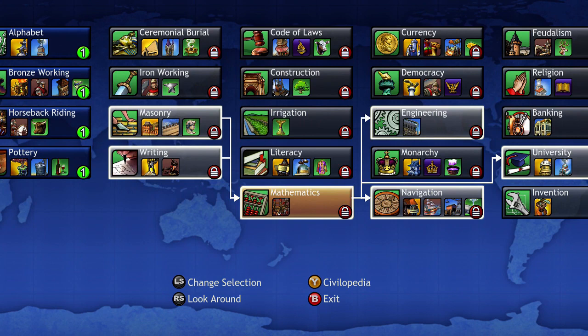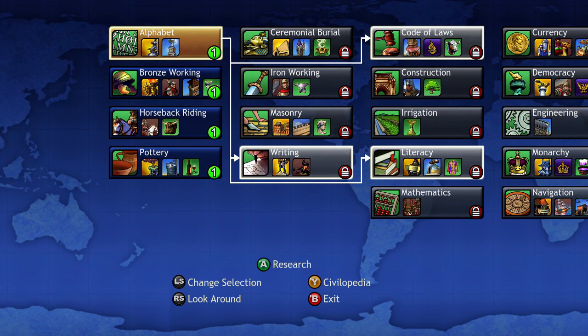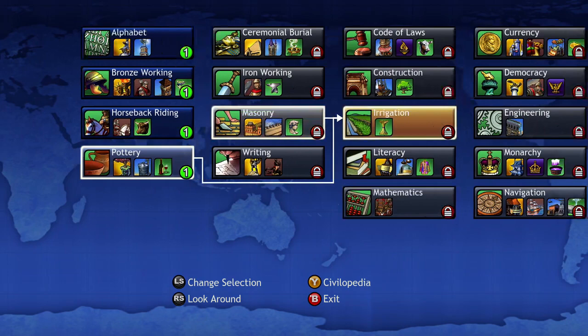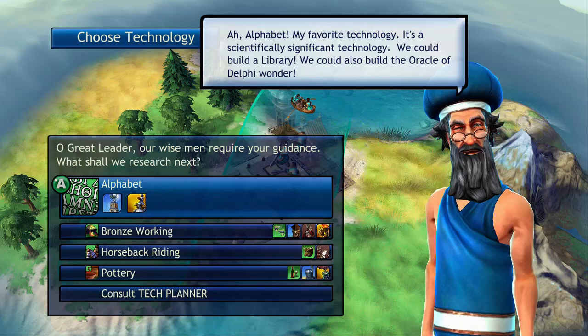It's always a chain — you have to research a whole bunch of different things to get to your final goal, which is always winning. Always consult the tech planner if you need to know what you want to build. It doesn't take away any time in the game — your turn time doesn't keep counting unless you're playing online. If you're playing offline in single player, you can consult it as long as you need and write your plan out. We're just going to go with alphabet here.